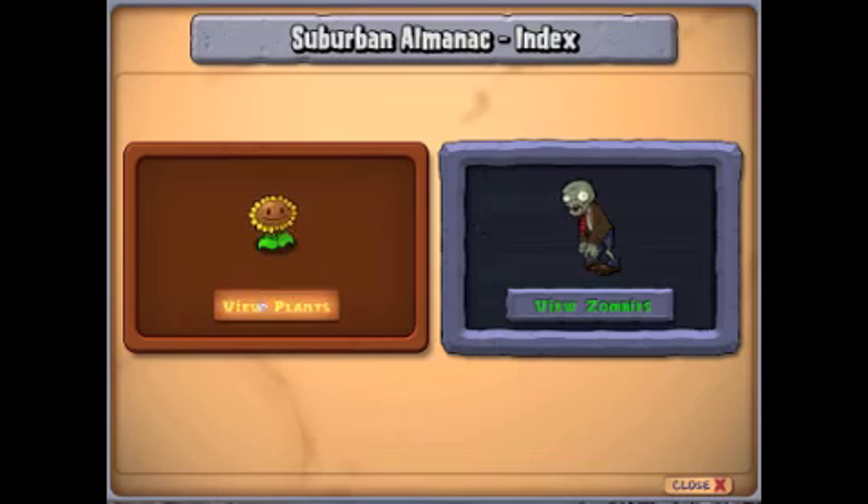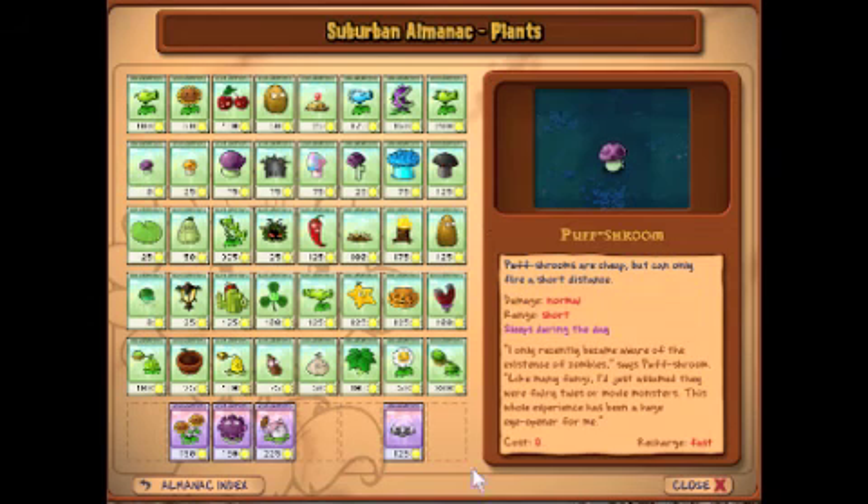Let's look at some more Almanac entries. Puff Shroom: 'I only recently became aware of the existence of zombies,' says Puff Shroom. 'Like many fungi, I just assumed they were fairy tales or movie monsters. This whole experience has been a huge eye-opener for me.'